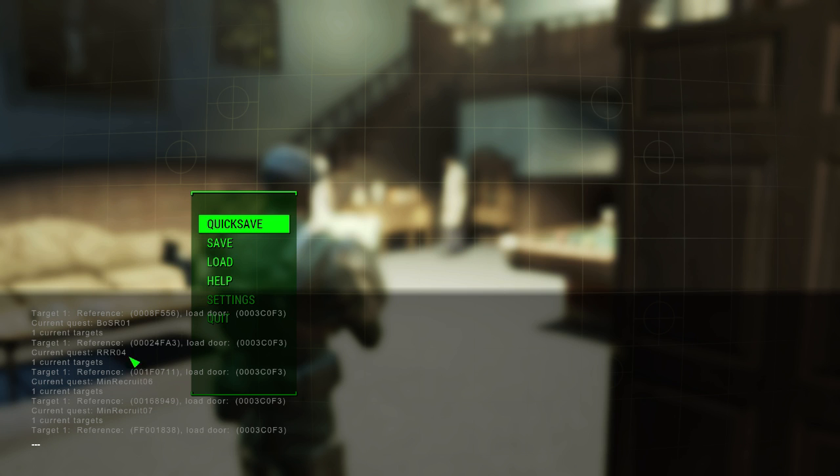This brings up all your current objectives. I'll try to break down what I know: 'BOS' stands for Brotherhood of Steel, so you know that's a Brotherhood of Steel mission. 'MIN' is Minutemen. There are a couple of other ones, and they come with a reference code and the load door — I believe that's the door leading out of the Cabot residence, which is why they're all the same. This should be the quest ID. But I'm trying to figure this out — it's not enough numbers compared to the one we just used. If anyone figures it out, please comment below and let me know.